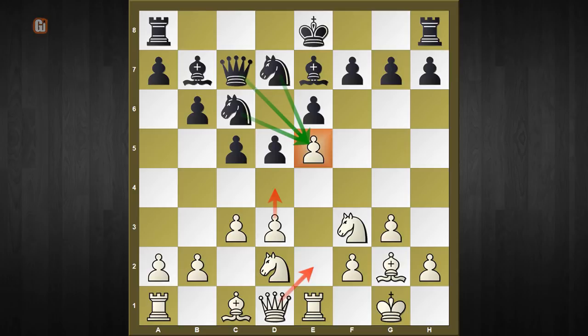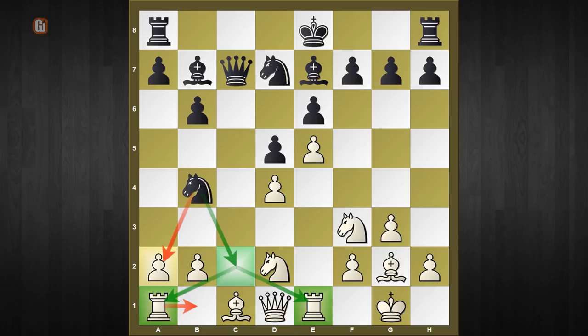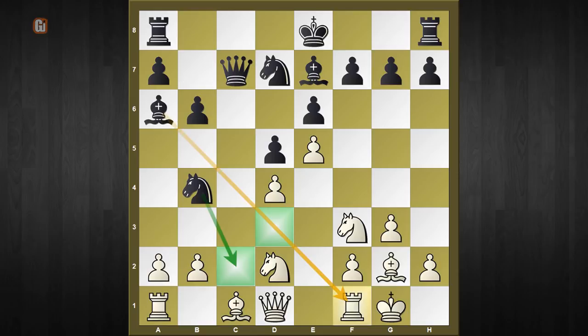The first obvious move, d4, instantly fails due to the simple tactic c-captures d4, c-captures d4. Then this typical queenside knight jump, knight to b4, threatens knight to c2 which is not easy to parry. If white tries rook to f1 to get out of the fork, black gets this ultimate shock — bishop to a6 — and the game is over right there.